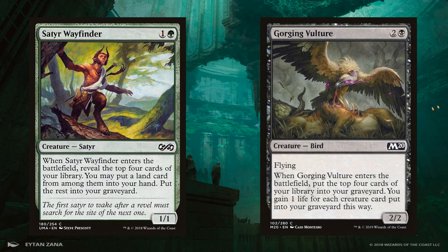Gorging Vulture is a newer card that also expands our graveyard for us. It's more expensive, but being a 2/2 flyer is a nice upside, and the small amount of potential life gain can sometimes make a difference.